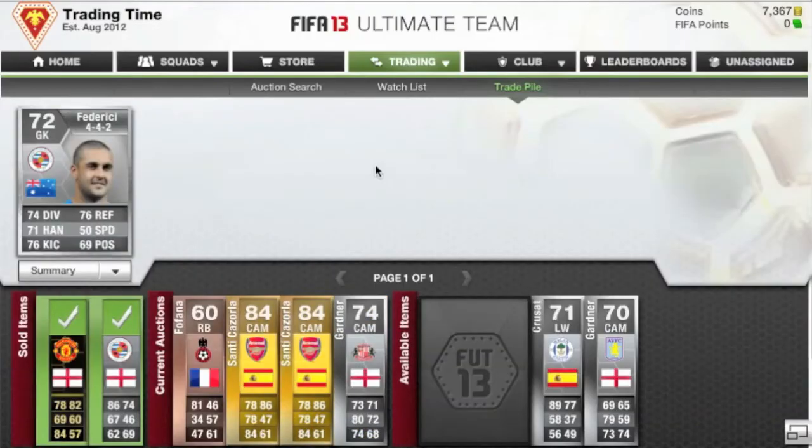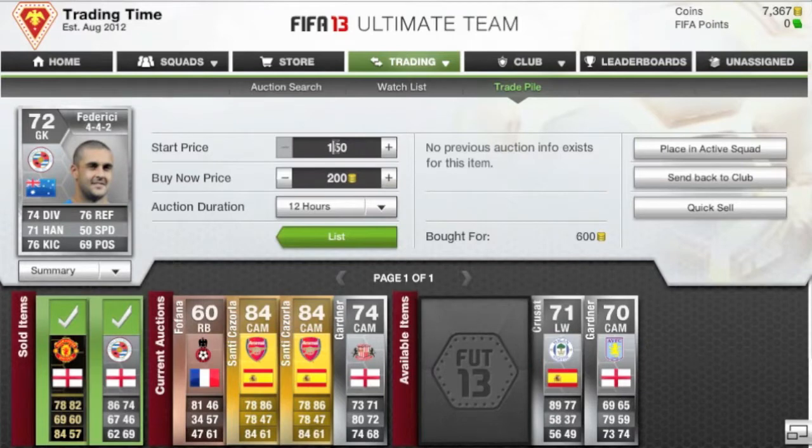That's a nice easy 1,500 coins on each Santa Cazola I end up picking up. I also got a Gary Gardner in a 41212, picked him up for 21,500 coins, and he should sell in the 27,000 to 28,000 coin range — so about 5k profit. Still massive profit on silvers.